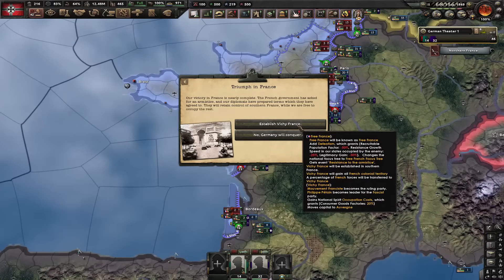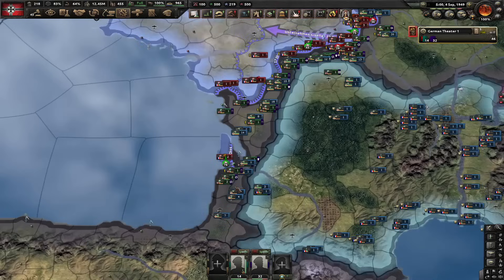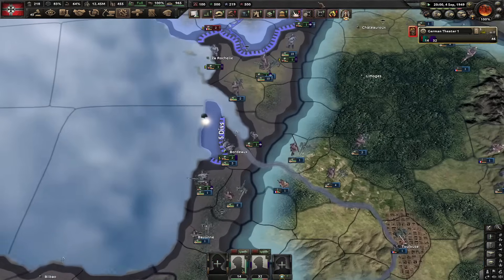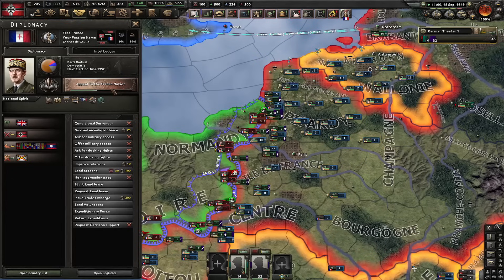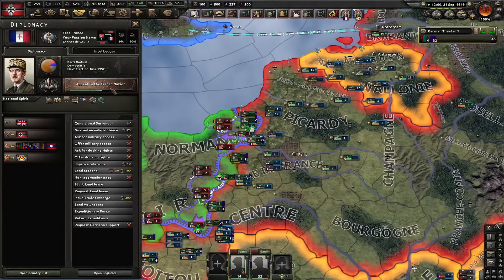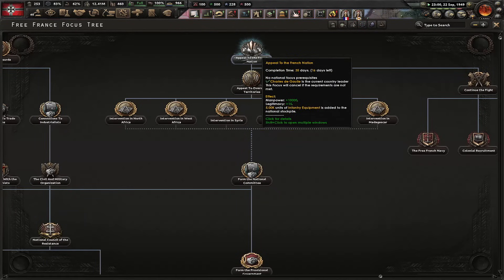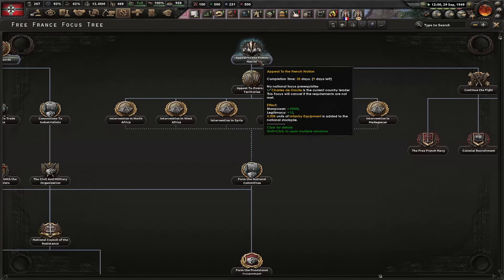We got Triumph in France! Let's now establish Vichy France. We did it — you can literally do it before they even capitulate. The game is literally outdated — it thinks they have this joined government; they don't. The only thing we must make sure is that we don't annex them before they finish the focus Appeal to the French Nation. Issue with this focus is that Charles de Gaulle has to be the leader, so if you change the ideology there's going to be another leader and they won't be able to do this focus ever again.